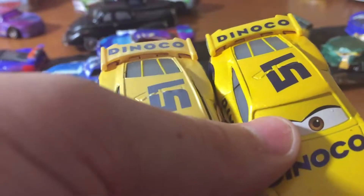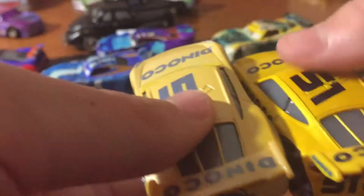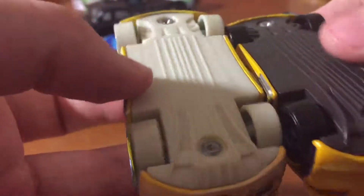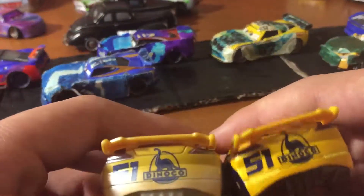And lastly we have Cruz Ramirez. Dinoco decals again, 51. Window bars. Sandy Bays. See the smiles. And also no Rookie stripes.